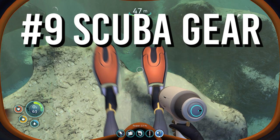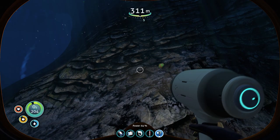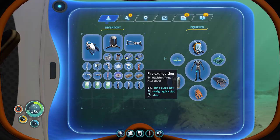Scuba Diving Gear. As you progress in the game, you will be required to dive deeper and longer, and breath-holding will no longer give you enough bottom time to complete your tasks. You begin to craft compressed air tanks and eventually a rebreather system. But the way these tanks and rebreather systems are used in the game would most certainly kill a real scuba diver. To begin with, the air tanks in Subnautica do not last nearly as long as real scuba tanks.